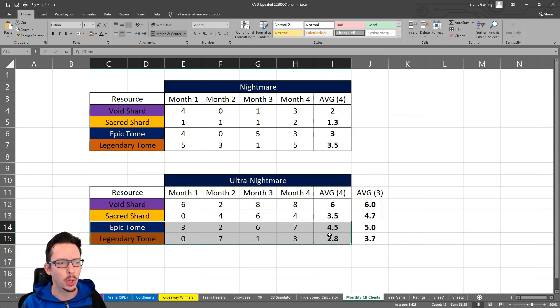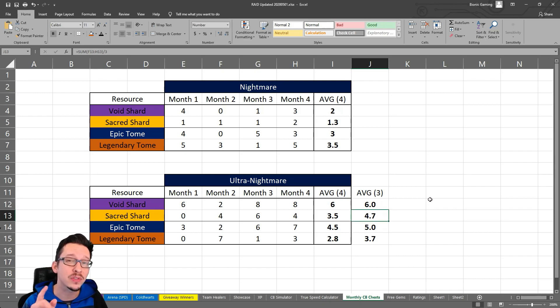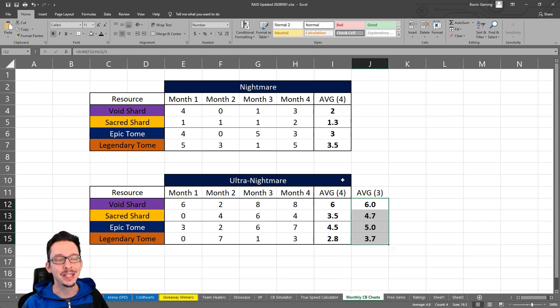Assuming the first month was a bit sketchy since I didn't always get the top chest, here's the average for the last three months where I was pretty much on point: 6 void shards per month, nearly 5 sacred shards, 5 epic tomes, and almost 4 legendary tomes. This might be a slightly better representation now that I'm more consistent at Ultra Nightmare, though I still have issues with the spirit affinity.